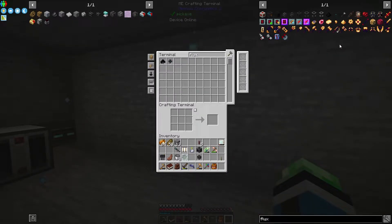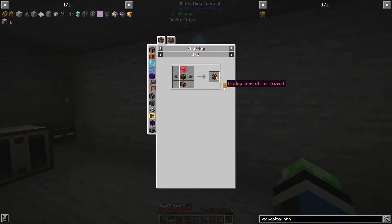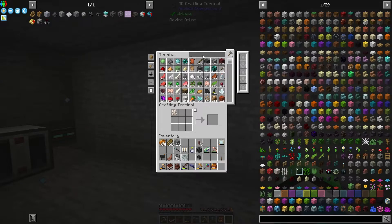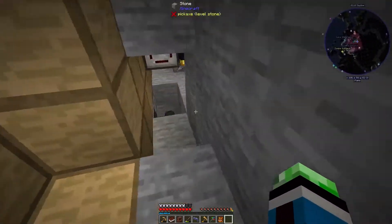We won't worry about that for right now, but for the moment — mechanical crafter. For electron tubes we're going to need polished rose quartz. Let's just make some rose quartz with redstone. I don't have any sand — I haven't made my cobble works yet, that's how I don't have sand.